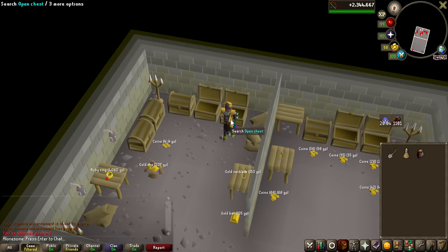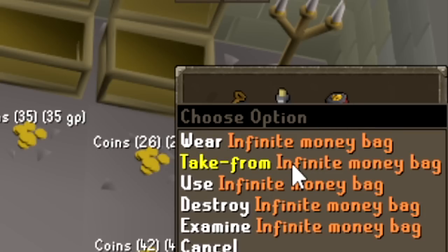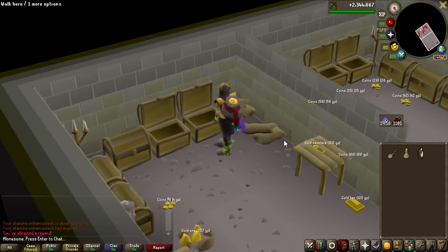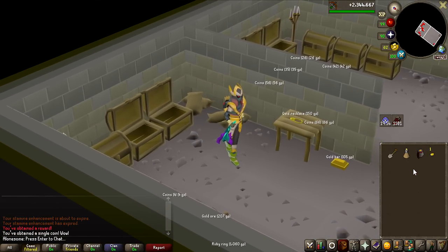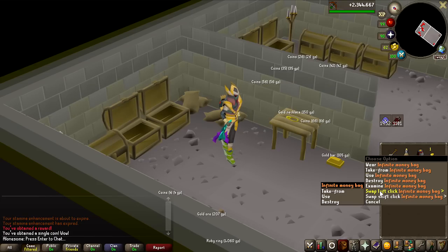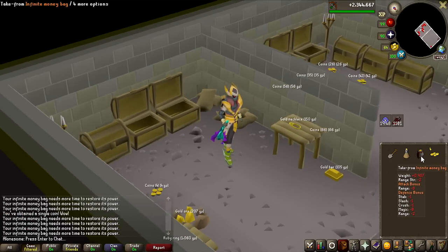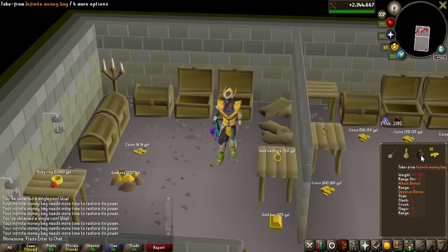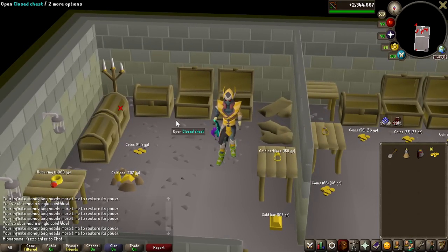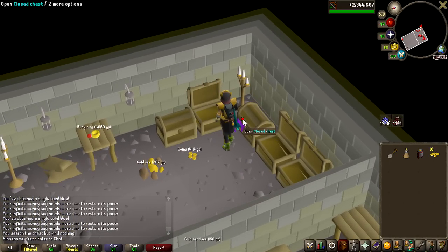I guess we're going to search the chests here. There we go! That is the new item — Infinite Money Bag. This one is crazy. You can wear it apparently, but you can also take from this. Every single time you get one single GP, and this is only limited to every 0.6 seconds, aka one in-game tick. You can just spam this for basically infinite money. It is probably not a good moneymaker as you only get one coin per time, but it is what it is.